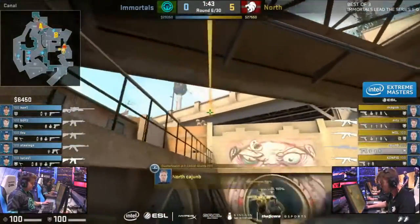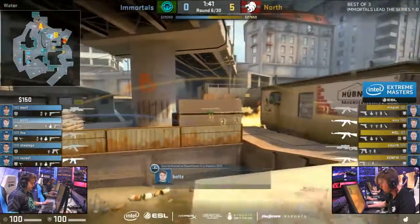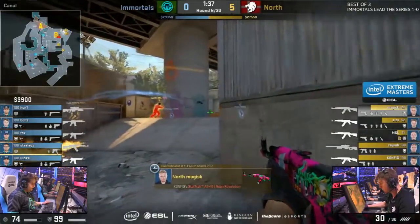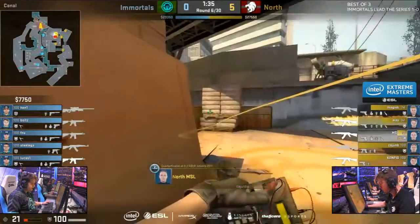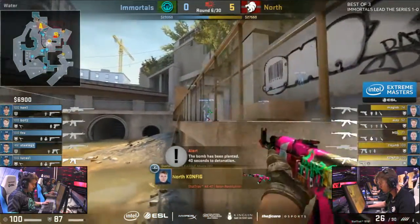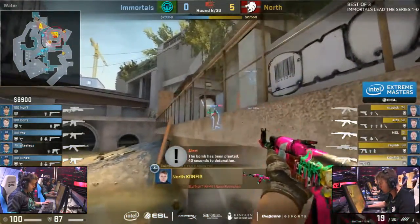This is gonna be fast. Already at Monster. Changing the pace entirely, trying to catch them off — and it might work because they go aggressive on A. There's no one inside of B. Bolts has passed way back toward the stair connection. Decent damage done to MSL, AZ, and Magist by Nate, but they've got the bomb down.